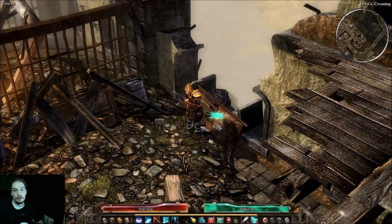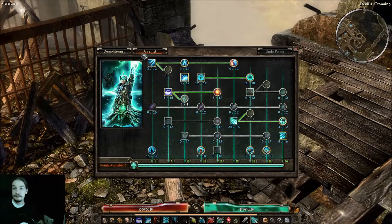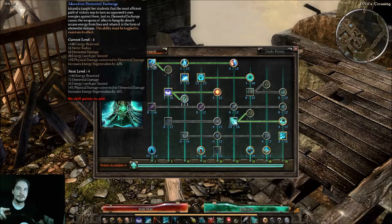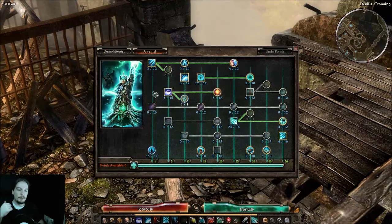Hey everyone, today we are talking about one-point wonders in Grim Dawn. For anyone who doesn't know, a one-point wonder ability is an ability where you put one skill point in. In this video we're going to be covering the real one-point wonder abilities and a couple one-pointers that are useful to throw spare skill points at. I support throwing single skill points into abilities here and there — you can get a lot of value added to a character for minimal investment.